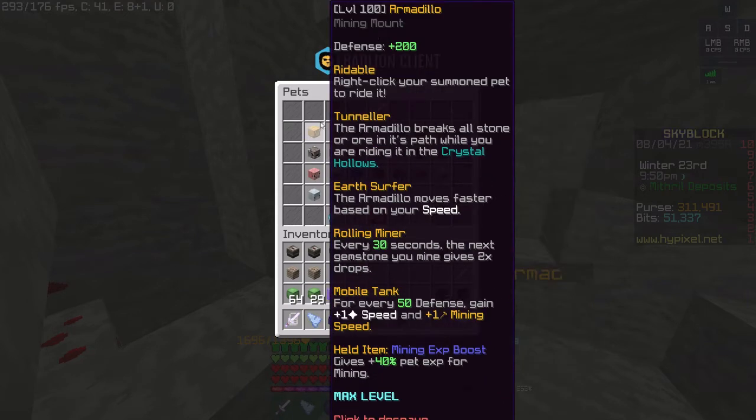I actually forgot to mention two abilities. The Armadillo mimics your speed, so that's how fast it will move. And every 30 seconds, the next gemstone you mine will give you double drops, which is really good. There's also the Mobile Tank ability — for every 50 defense, you gain a speed and a mining speed boost.